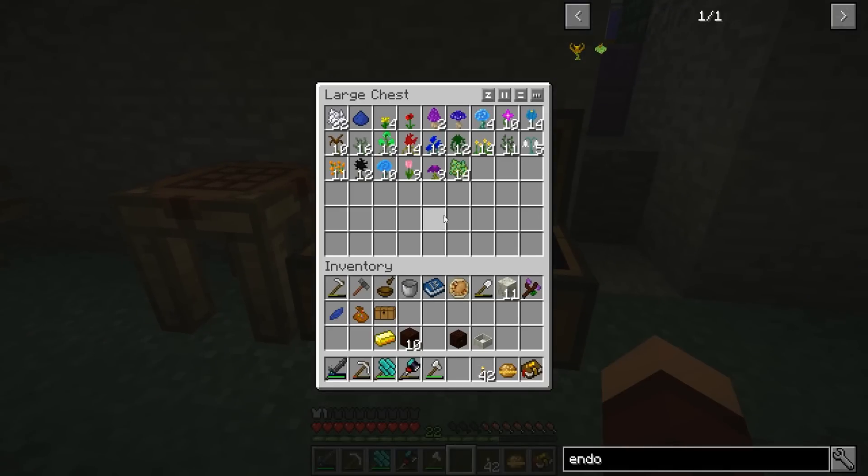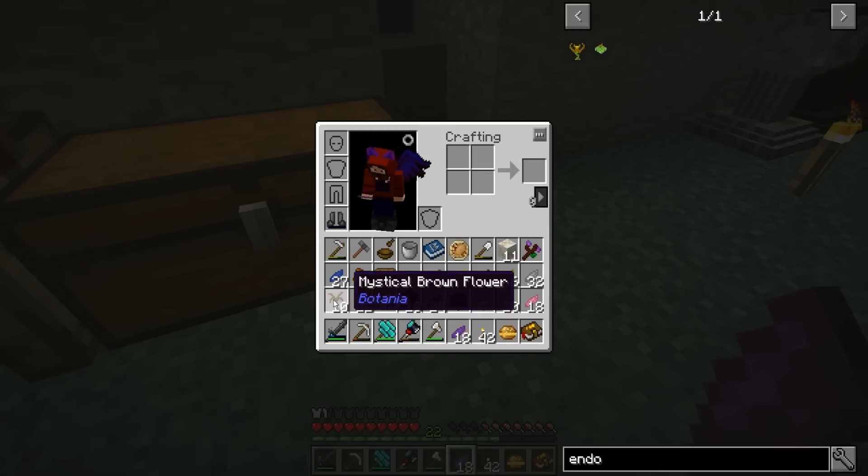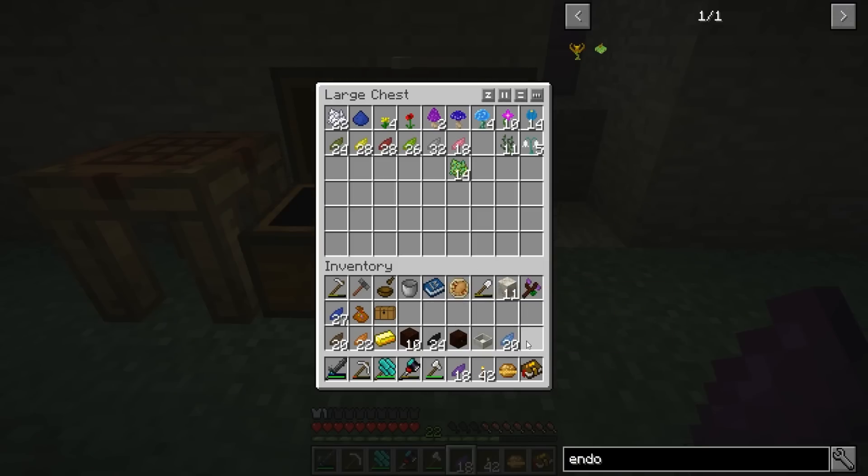Let's save some time here - I'm just going to convert all of these over to petals because I really don't think we need the flowers themselves that much, so this will save us some time in the long run. Let's convert all these over real quick. Maybe I'll make some storage drawers for down here as well - we'll see how it goes.